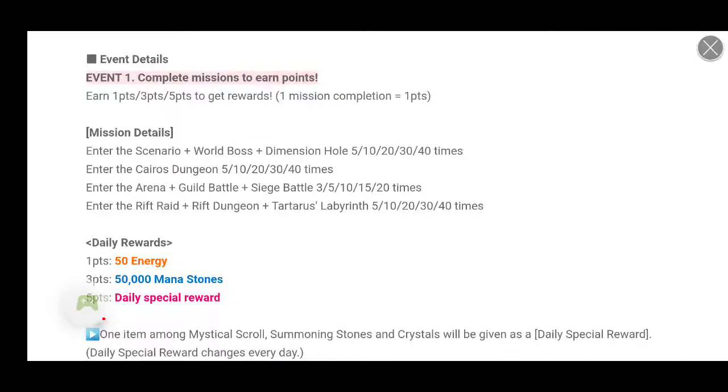Event number 1: Complete missions to earn points. Earn 1, 3, and 5 points to get rewards — 1 mission equals 1 point. Mission details: Enter scenario, world, boss, or dimensional hole 5, 10, 20, 30, or 40 times.